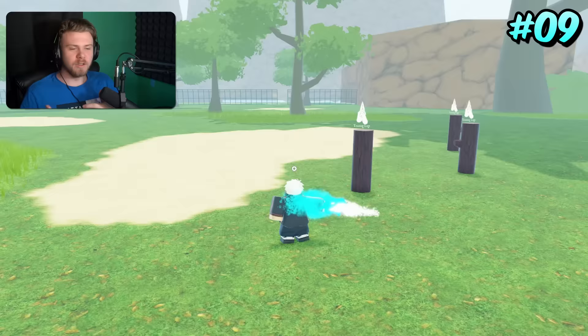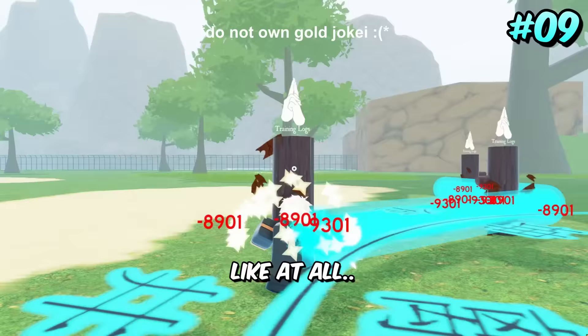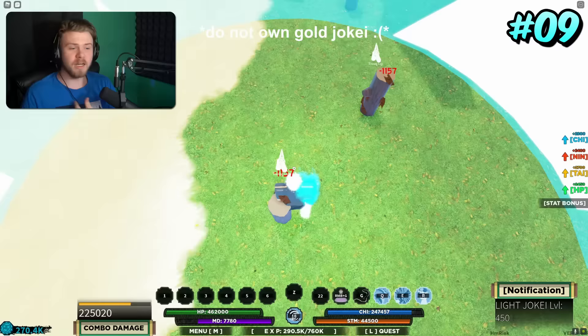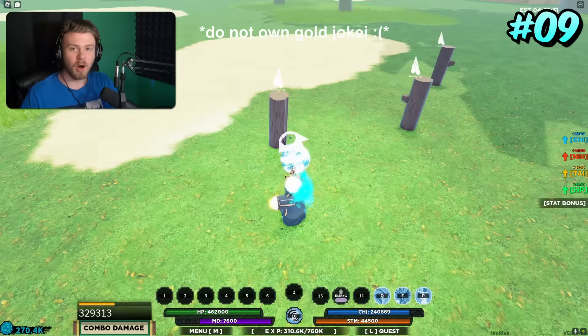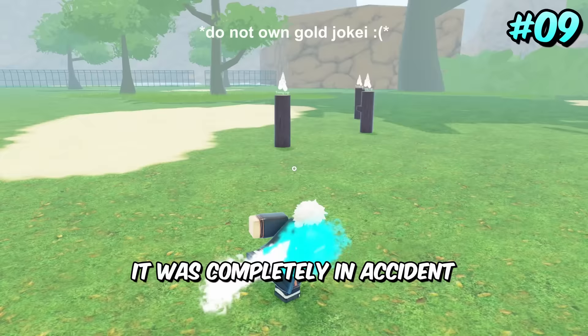Coming in ninth place is Gold Gojo Guy, for similar reasons to Tengoku Platinum but multiplied by about 20 because nobody cared about this skin. It's kind of a re-skin like Dark Gojo Guy, but Dark Gojo Guy you could buy from the real coin shop, so nobody cared because you could already get it there or just spin for Light Gojo Guy. Dark Gojo Guy and Light Gojo Guy actually look a lot better, so Gold Gojo Guy was a skin that nobody really bought and nobody spun for.